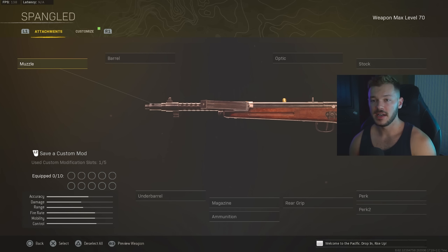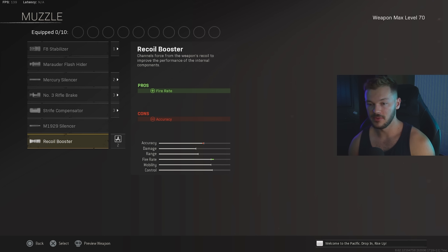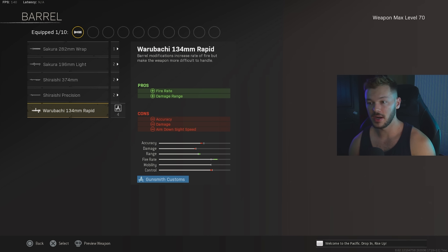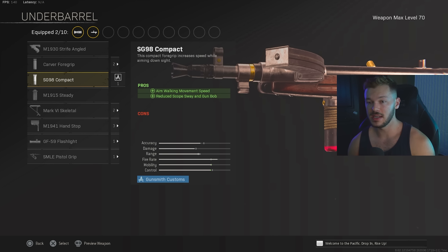Next up we're taking a look at the Type 100 — a really good gun that I think is highly underrated and underused. The TTK is so fast, and the only downside is technically the magazine size. It's one of the fastest killing guns in the entire game. For the muzzle we're going with the Recoil Booster — we run this on all our Vanguard SMGs. In the barrel section we're going with the Warubachi 134mm Rapid barrel for fire rate and increased damage range. You do lose a couple of things like accuracy and ADS speed, but this is still the most effective way to run this gun.